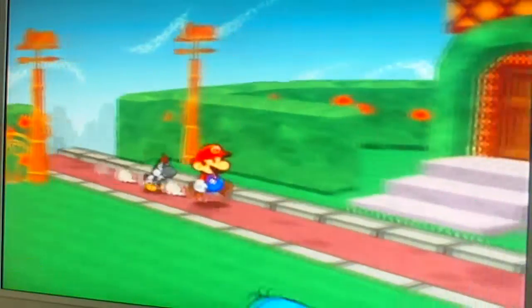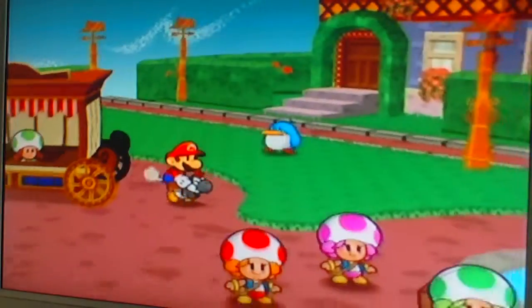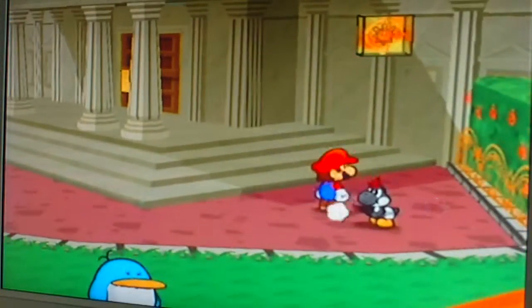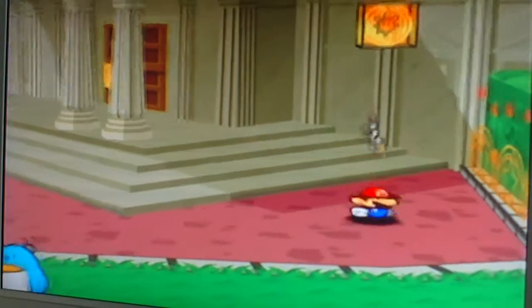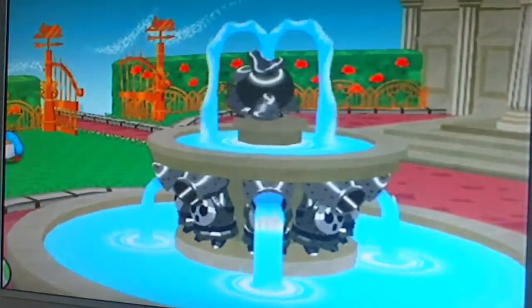You're supposed to go this way. I know there's a star piece over here. This end coupon — I wasn't even going for that. I think there's a shine sprite over here. You gotta use your ultra boots since you have them. There's one like that in Glitzville but it has a little block under it. There's a little Shagai fountain — that's cool.